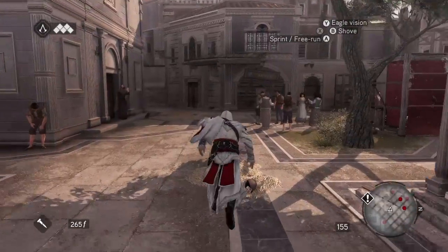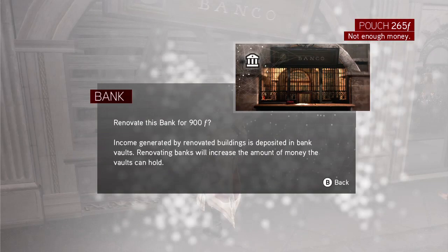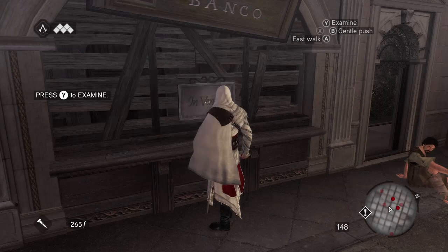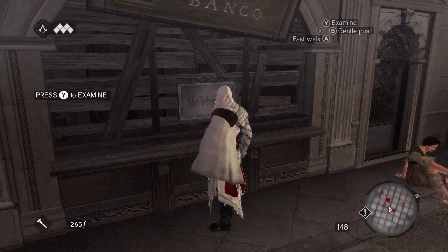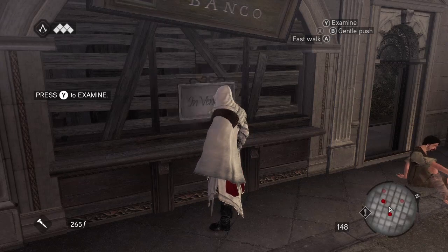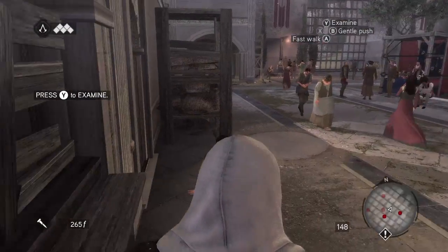Now this is one thing I noticed about this part of the game — we have a bank here. Renovate this bank for 900 florins. Income generated by renovating buildings is deposited in bank vaults. Renovating banks will increase the amount of money the vaults can hold. So that's how you make a lot of money in this game. In the second game you renovated Monteguilio — whatever the villa was called — and generated money from income from the town.